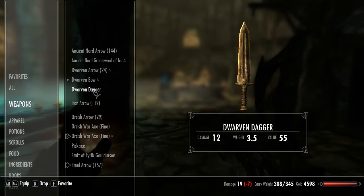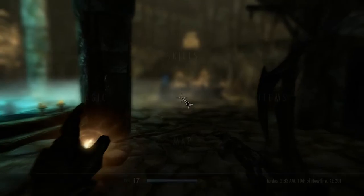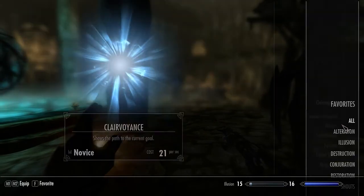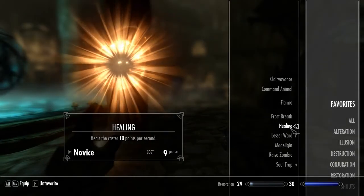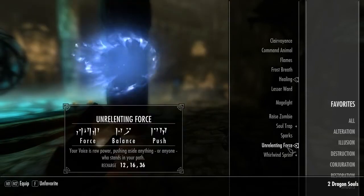And then you can just pick and choose what weapons you want to have. For magics, you do the same — you just toggle them as favorites, and for shouts too.